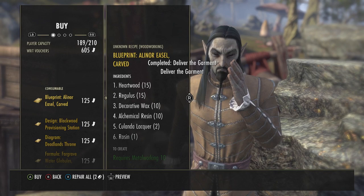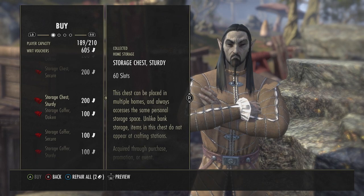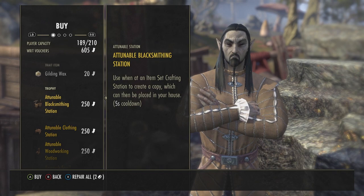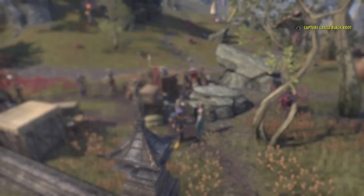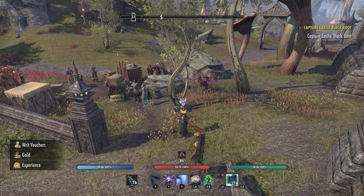And if we go down here, this is how you buy them. Now you're going to be surprised because they're really expensive. Don't buy the normal tables. The attunables are much more expensive — 250 each. So for the four tables you need, that's 1,000 writ vouchers. Imagine 65 sets — that's 65,000 writ vouchers. Just insane.